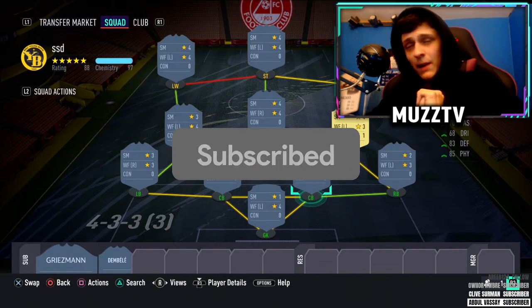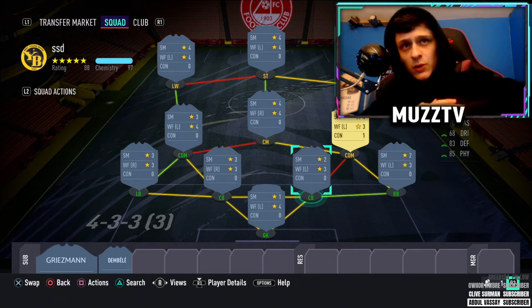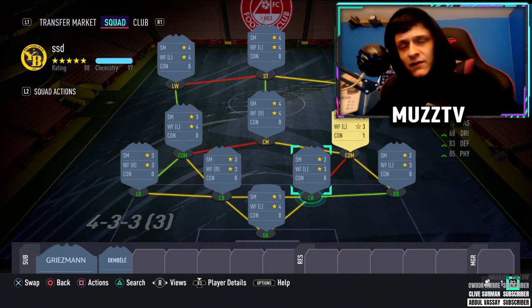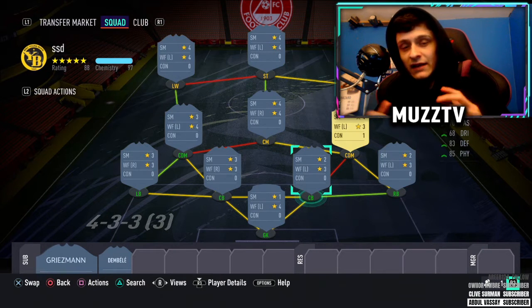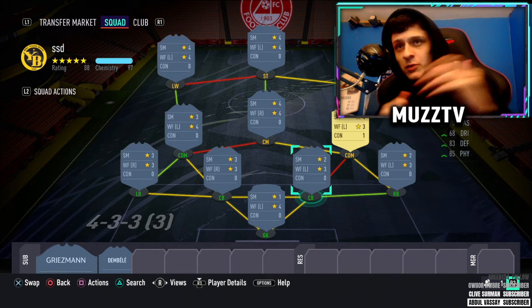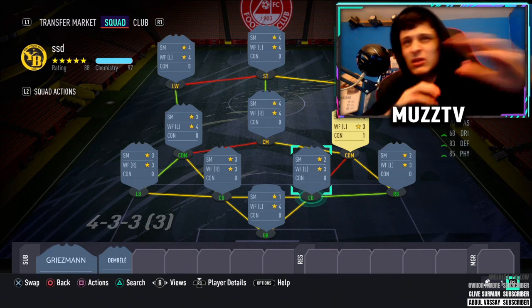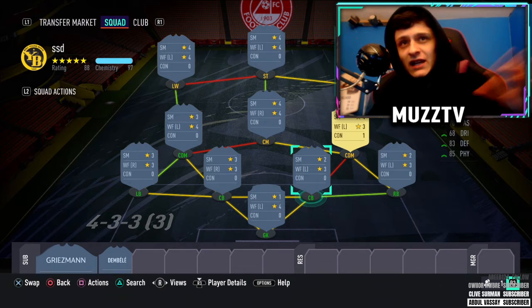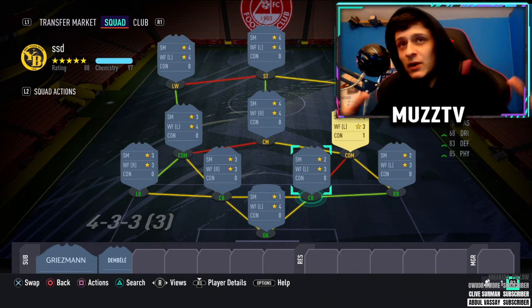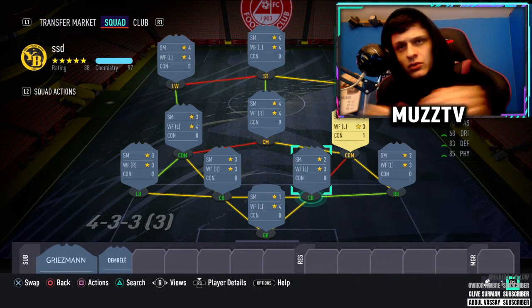Welcome back to a brand new video. Today we are doing a squad builder around the brand new player moments Tonali, who looks absolutely sick — he's the brand new objective from today's content and honestly his card is holy, every stat is above 80. I thought I'd build a team on him to help you guys use it as a concept. You don't have to use this exact team. There's some nice links in here — it's a three-league hybrid with some different players, and I've tried to make it quite original.